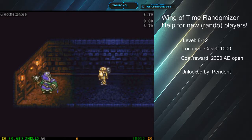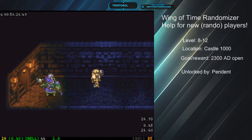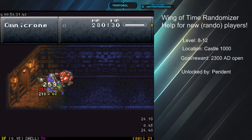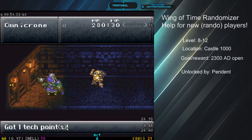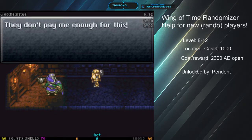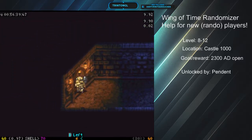Mini-boss. He's immune to magic — all you gotta do is punch him, and we can punch things quite well. How about that — he runs away.